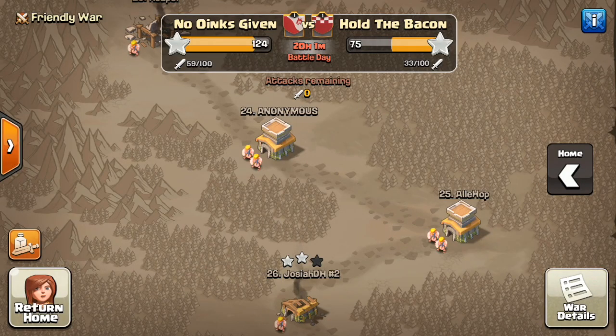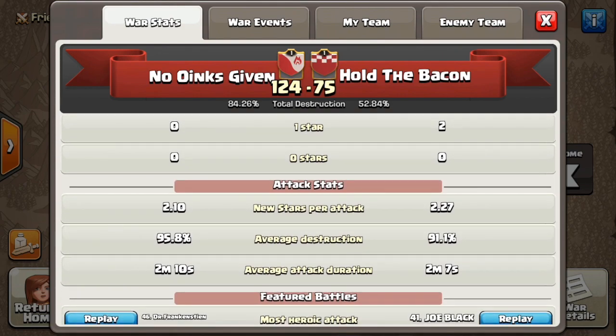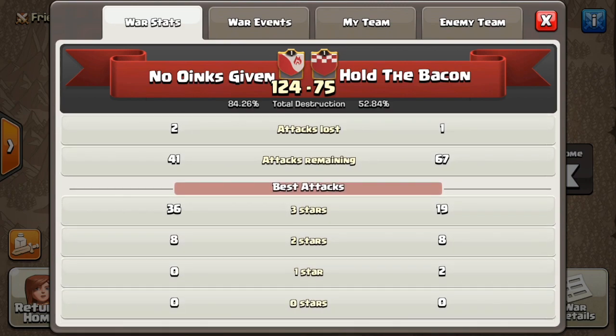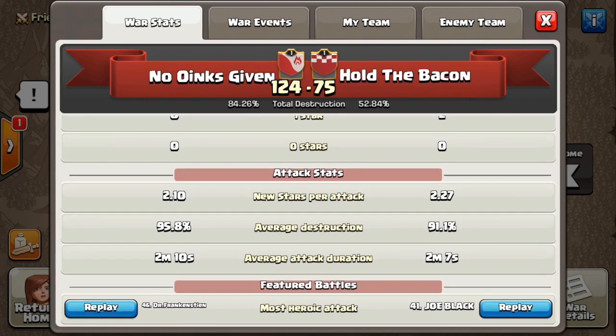Welcome back — we are about four hours into our first war between No Oinks Given and Hold the Bacon. So far No Oinks Given has about a 50 star lead but has also used over half of our attacks, where Hold the Bacon is at 75 stars with 33 attacks. No Oinks Given has 36 three-stars and 8 two-stars, and Hold the Bacon is at 19 three-stars, 8 two-stars, and 2 one-stars.